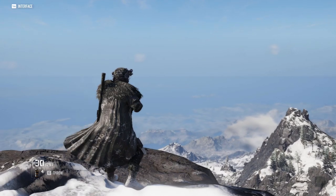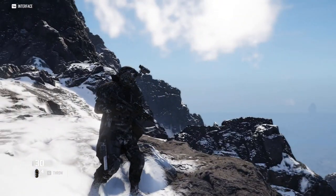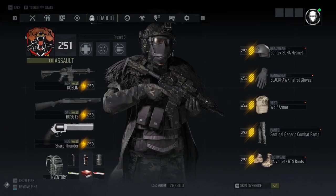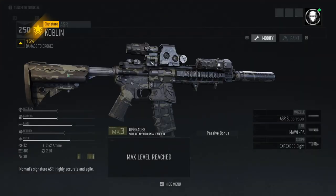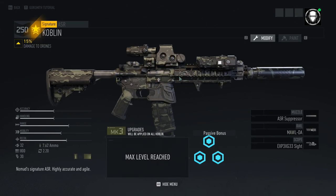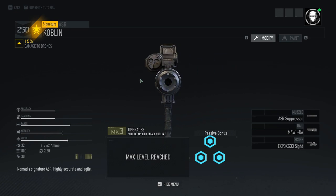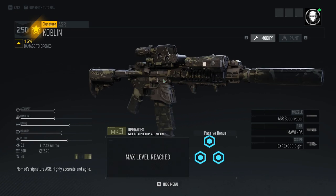What's up guys, PenguinOverlord here, and welcome back to Ghost Recon Breakpoint. In today's video, I'm going to give my review of the Coblin Assault Rifle, which you get from defeating Titan Omega, otherwise known as Gargoyle, in Ghost Recon Breakpoint's raid, Project Titan.